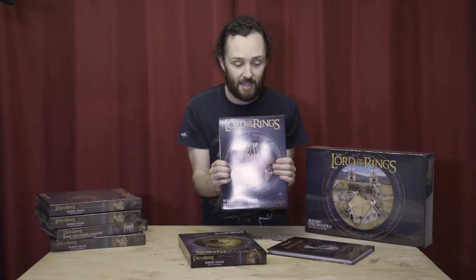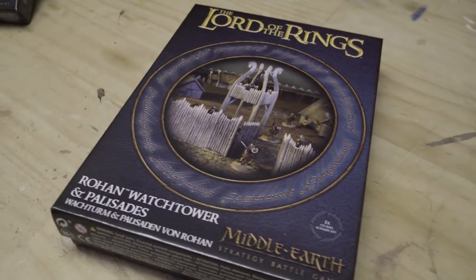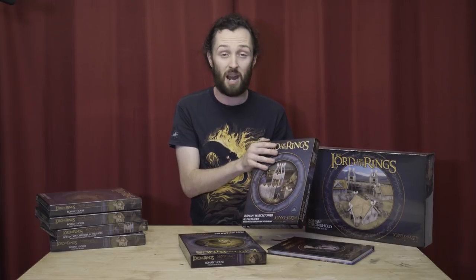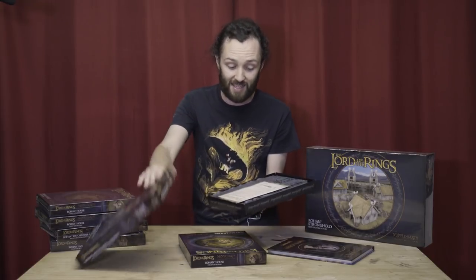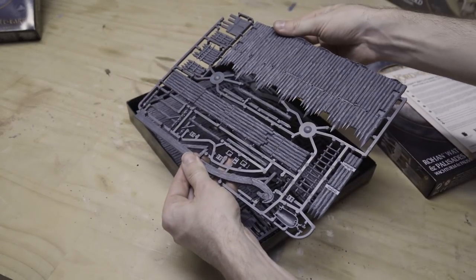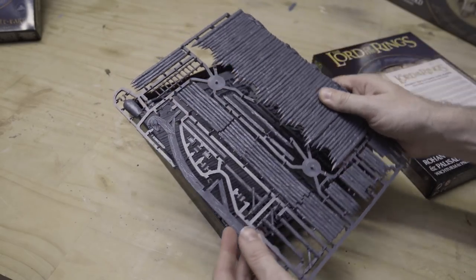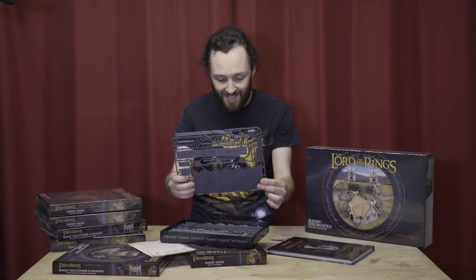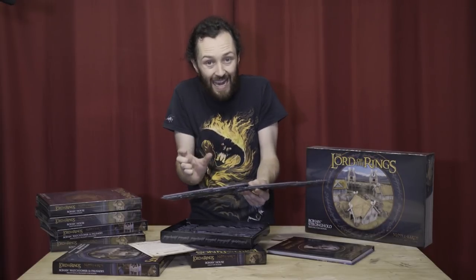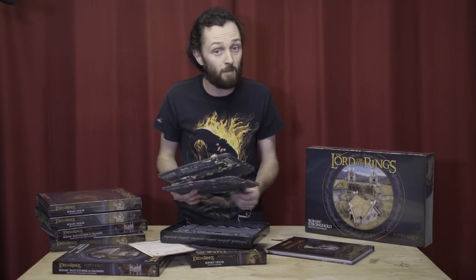Let's jump to the next kit — we've got the Palisades. I sort of thought these things are a little bit pricey. Are you getting really a lot of bang for your buck? But Keith, one of the other guys in the Middle-Earth team, gave us some tidbits on just how much is in these boxes, and it's insane. So straight away, we've got four sprues, and you'll notice there's only one watchtower. The big primary horse beam is spread one on each sprue, so that gives you the tower.